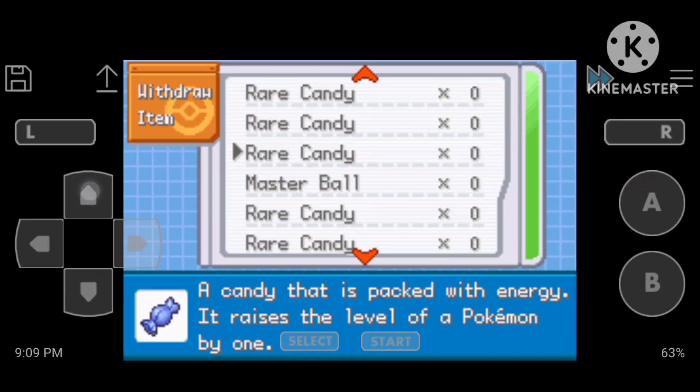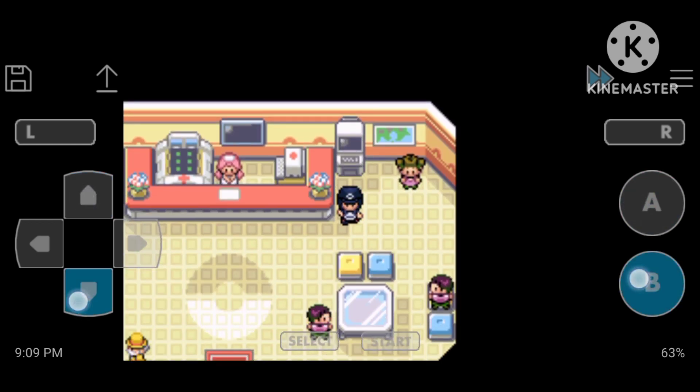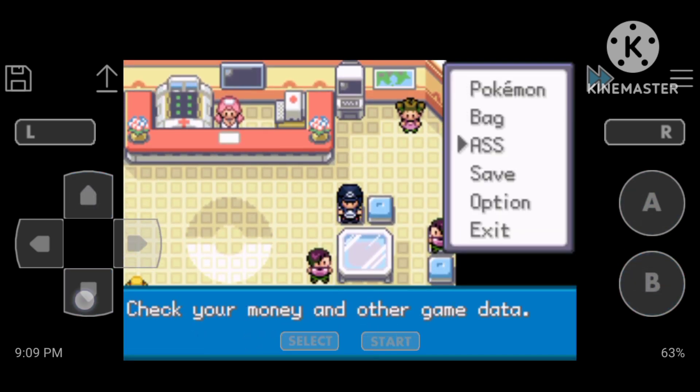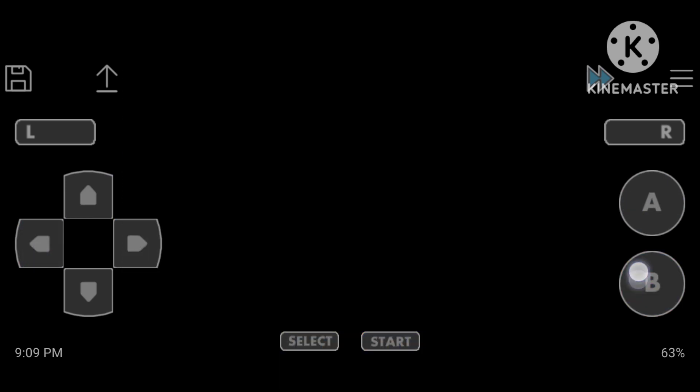You can see Master Balls and all the ones you want. I will show you in the inventory — yes, I had 45 Master Balls from here.